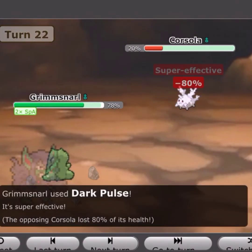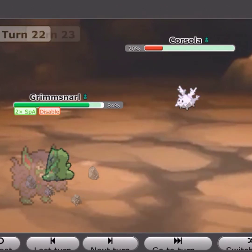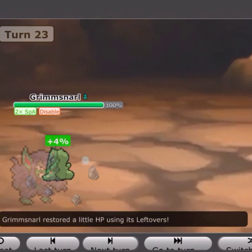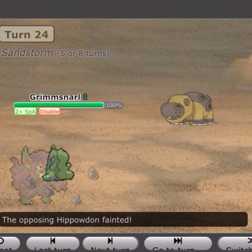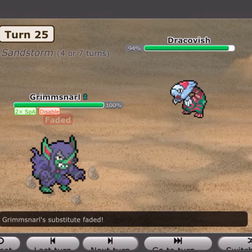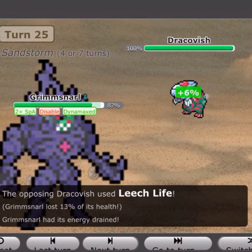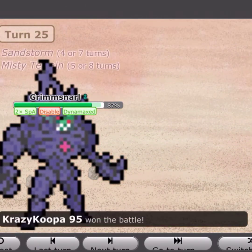After Nasty Plot, Dark Pulse is easily a two-hit KO. He does get my move disabled but I don't care. Draining Kiss should finish off the rest of his team. I go for Draining Kiss, then decide to finish with style and go for Gigantamax. Turns out when you Gigantamax, you get rid of your Sub — I never knew that. Anyway, Grimsnarl got six kills in this match.